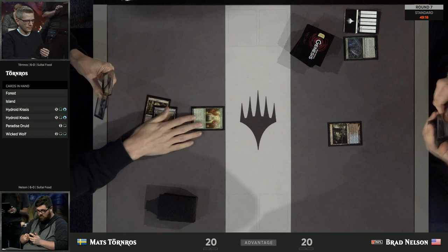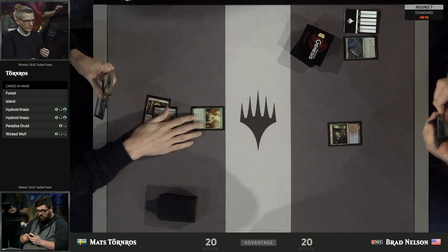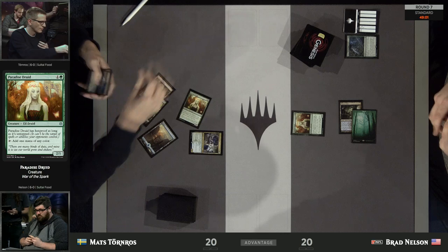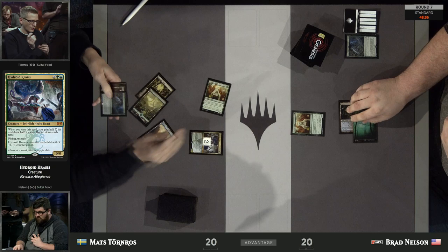Most of the time you'd rather have the Grasp, but sometimes the fact that you can actually counter something and prevent your opponent from getting an activation of a Planeswalker can be pretty relevant — just to keep it off the turn even for a moment. Here's an X equals 2 Hydroid Krasis to kick off the festivities for Mats as far as the bigger stuff goes. Though not huge — just a little Krasis.